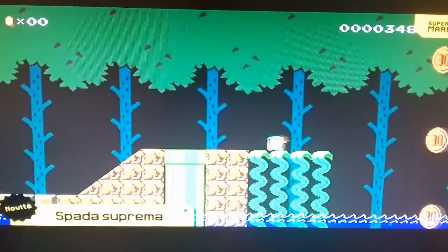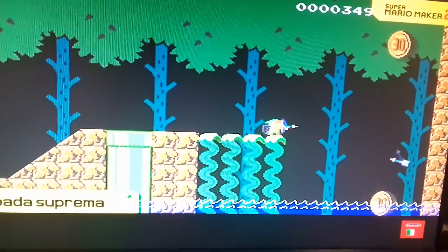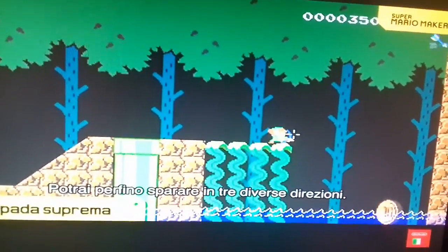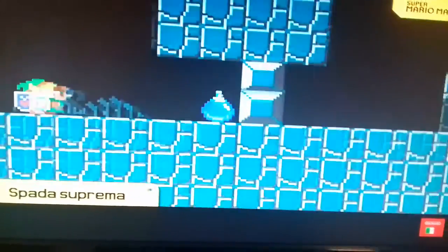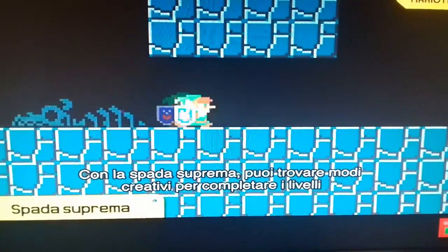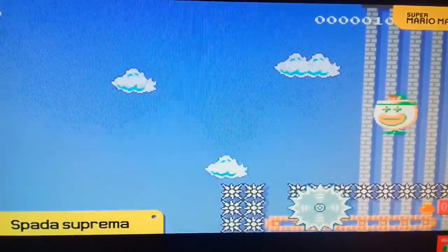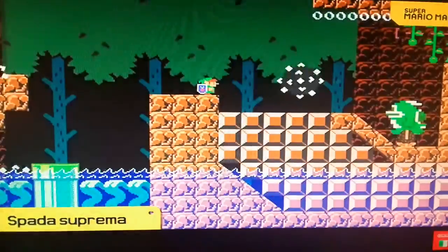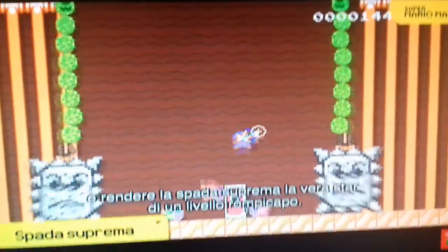And some of his tools as well. Something out of reach? The bow and arrow can help — you can even shoot in three different directions. A dead end? It's no match for a bomb. With the Master Sword you can find creative ways to clear courses, or make it the star of a puzzle-solving course.